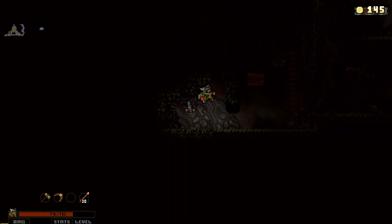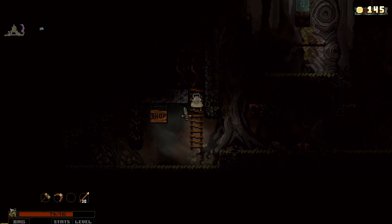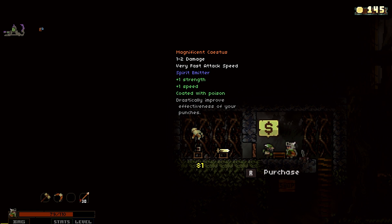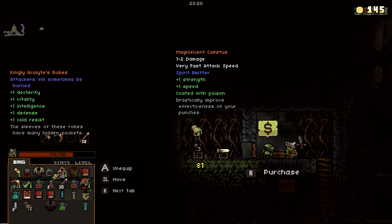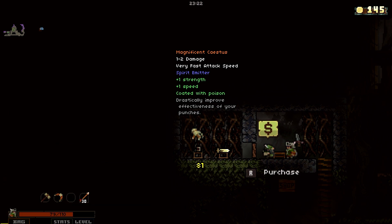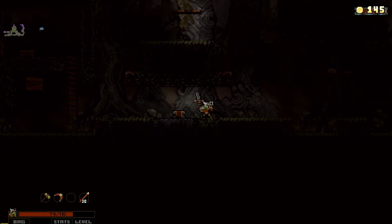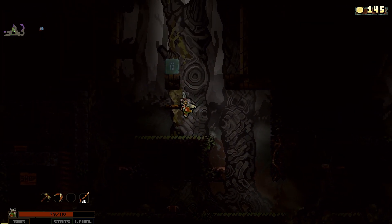There's a shop up there. I could get the evil-smelling steel sword — bleed on attack, maybe not. Magnificent Cestus — very fast attack speed. Spirit Emitter coated with poison, that's kind of nice. But honestly this hammer is already envenomed, so I don't really think I need it. Being able to do a million jumps is starting to look significantly more interesting to me.